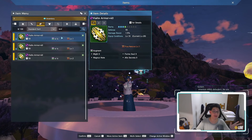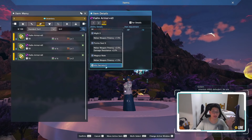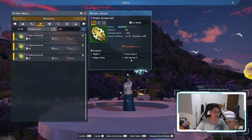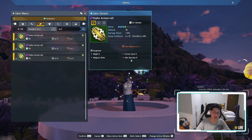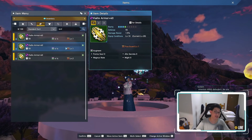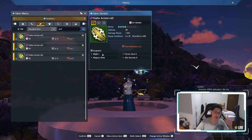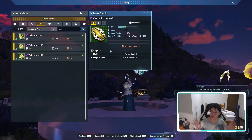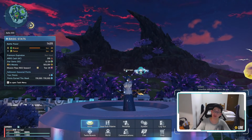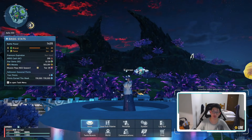As for my armors, they're all pretty much the same in augments. The first one is might 2, form soul 2, magnus note, and alt secreta 2. So I do take alt secreta 2 on all of my armors — I am sacrificing 30 HP but the extra damage is worth it in my personal opinion. On my second piece of armor it's exactly the same: formsoul 2, alt secreta 2, magnus note, and might 2. And on my last piece over here, I could only afford a might 1, again form soul 2, magnus note, alt secreta 2, and boom, done. Super easy, super clean, and we are at 1435 battle power — literally kicking everything's ass.